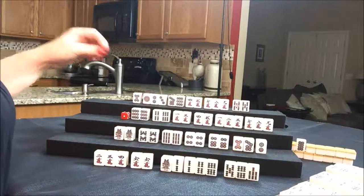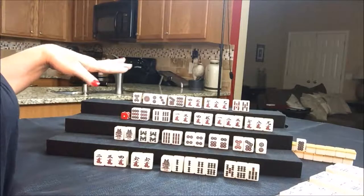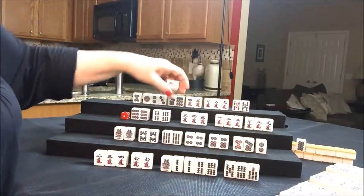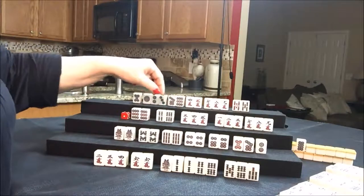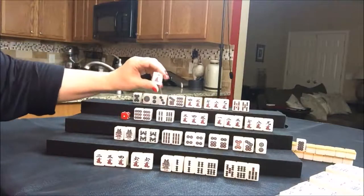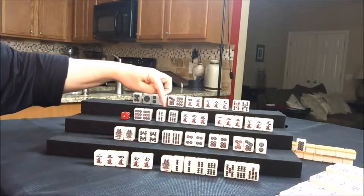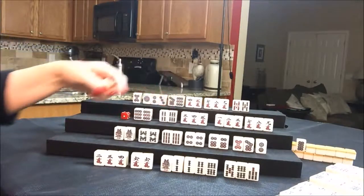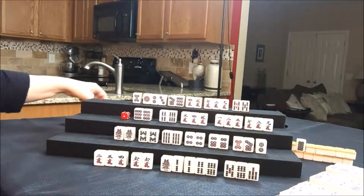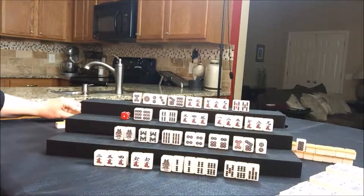So how many two cracks are out? There's one. How many five bams are out? None. Let's get rid of the one crack. Look — three, four, five. I didn't even see that before. Now we have one, two, three, four, five blocks. If I discard this, they're actually ready to reach — but not for pinfu, because we need a two-sided wait for pinfu. So we can improve this hand, but let's look and see how many draws are left: one, two, three, four, five more picks.